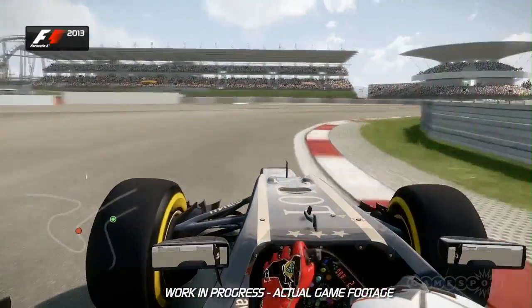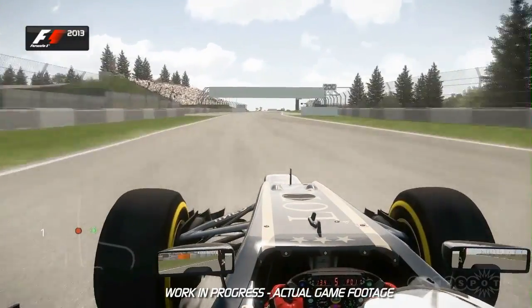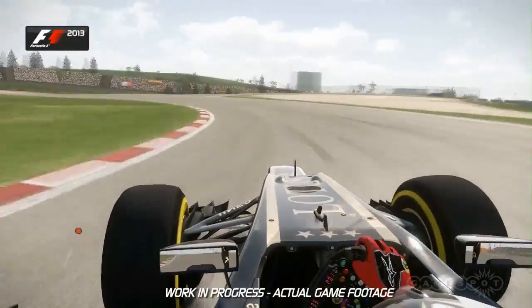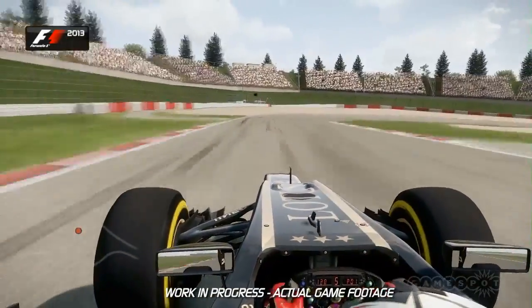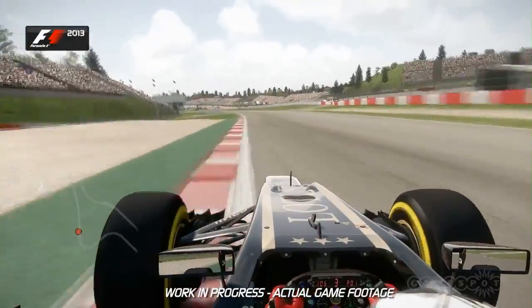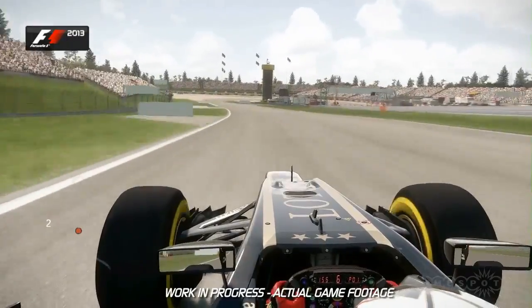Flick the car to the right and use all of the exit curb and extra tarmac on the left-hand side to maximize your speed onto the straight. In towards turn 6, a fast left-hand corner brings you into turn 7 — the forward curve — and you can use a lot of the exit curb here to feed you onto that straight before you plummet back downhill towards the Dunlop curve at turn 8.